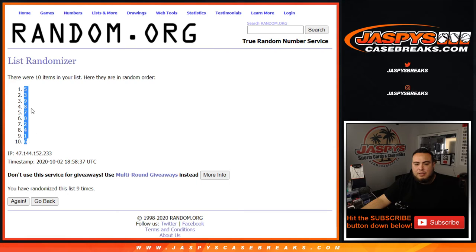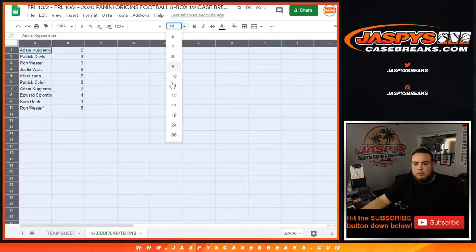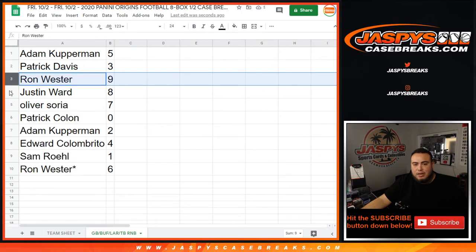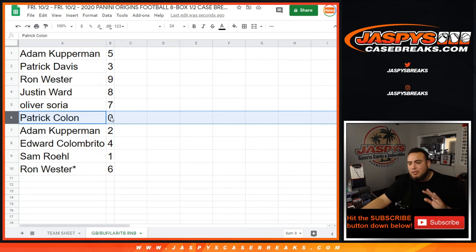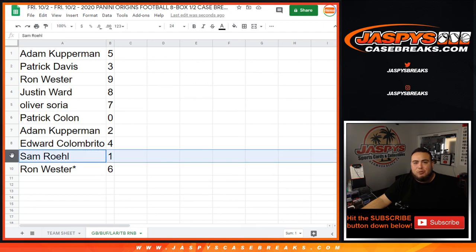Five down to six. So the results are: Adam Coverman has block five, Patrick Davis has three, Ron has nine, Justin has eight, and all of you have seven. Patrick Mojo has zero, so any and all redemptions for any of these teams will be yours. Adam has two, editor has four, Sam has one — so any one-of-ones will be yours — and Ron has six.